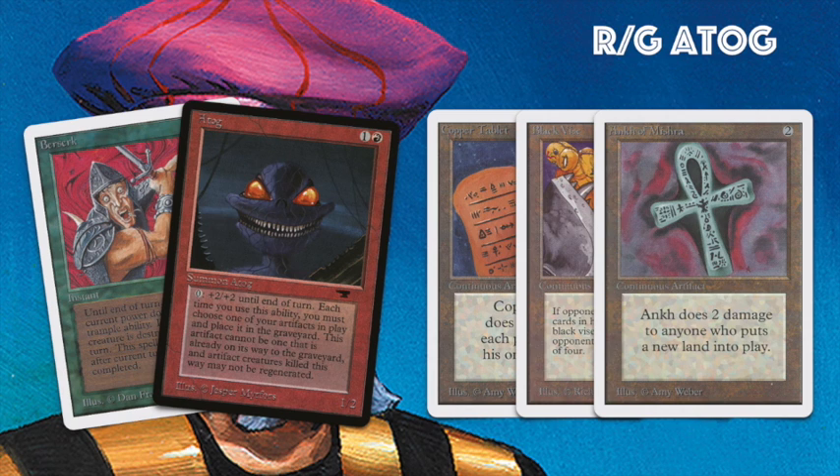The player on the right is Frank, playing a red-green Atog deck. We see the standard Atog tricks with very aggressive artifacts: Copper Tablet, Black Vise, and Ankh of Mishra, combined with the color green — so he's playing with Berserks and Atog. He also has Juggernauts in here as well. He's playing with Sylvan Library to keep his hand filled up, because that's one of the difficulties with aggressive decks — they slow down when you run out of steam.